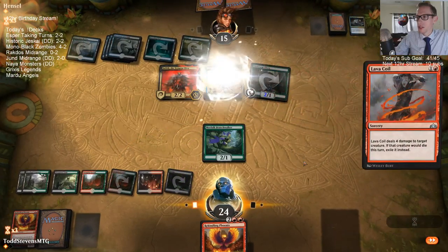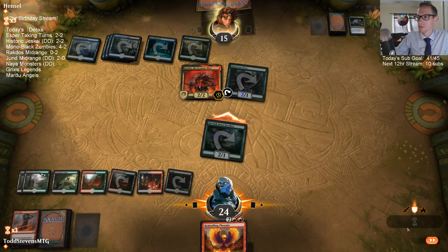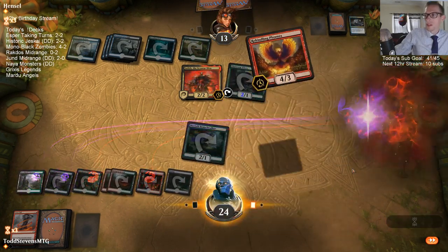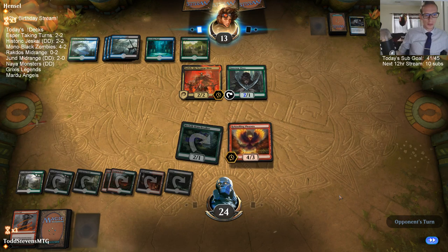I want to just get Hostage Taker out of here in case of a Find/Finality — I don't want them to be able to get Hostage Taker back from the graveyard. That's a difficult card for me to beat.